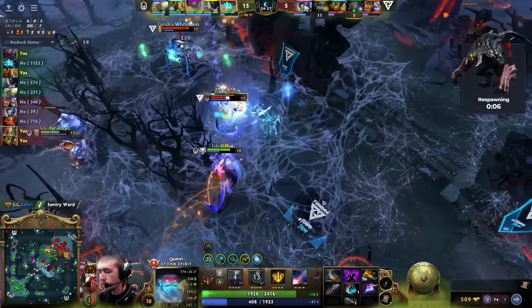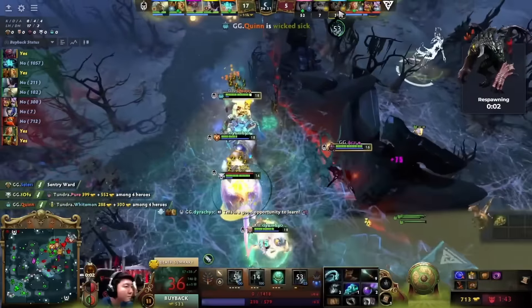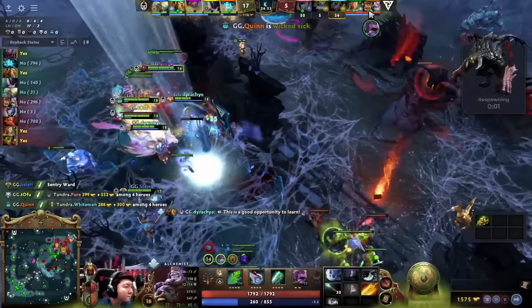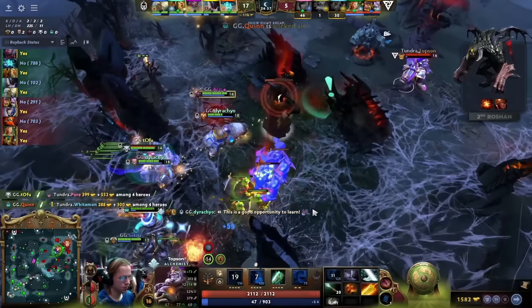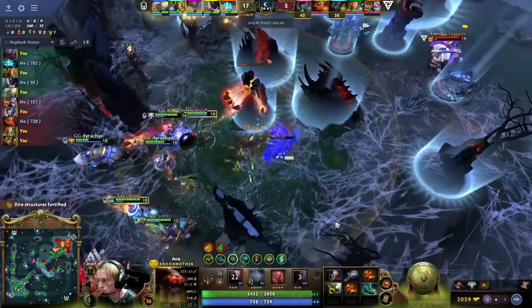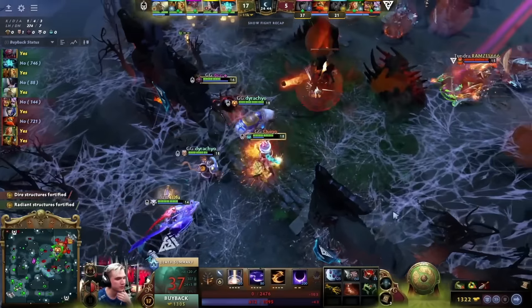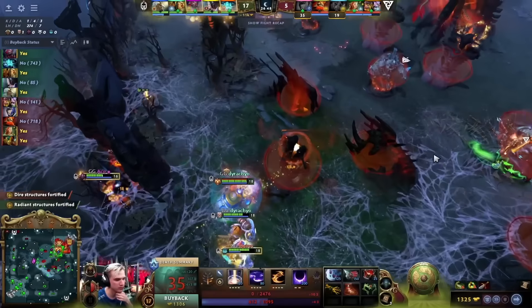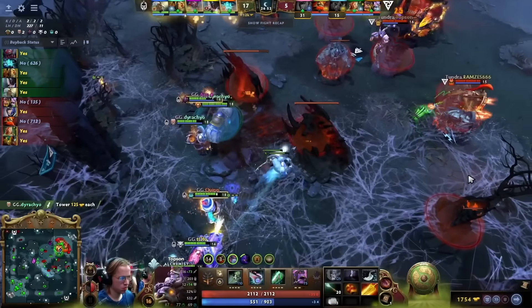If these three can hold the tower with just the threat of a potential buyback, that is very good news for them. Pure gets initiated on — down to half HP — in a lot of trouble! Tries to force that away, but he is dead for a full minute! Now you have to worry about the Zoo from Gaming Gladiators. They did the hard part of the defense, then walked outside the base and got punished. He just got buyback on Pure!